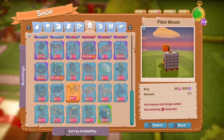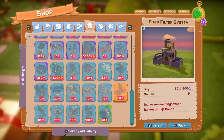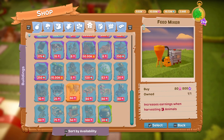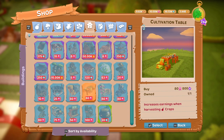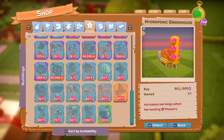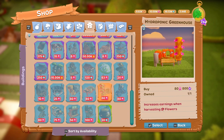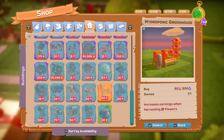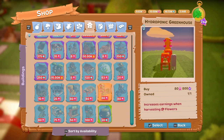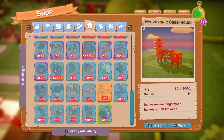These little — I'm calling them stations, I don't know what else to call them. The feed mixer — notice what it says down here, where I'm going to be reading from — it says 'increases earnings when harvesting animals,' so you have better feeds, your animals do better. Cultivation table — these are for field crops. This one is for flowers. And the picture they're showing is what they look like maxed out. I've never gotten them to a higher level anyway.